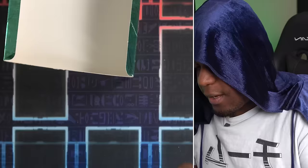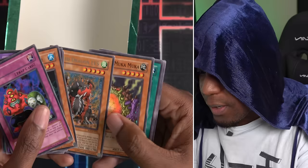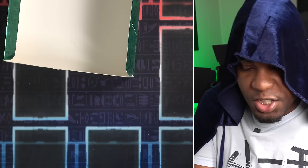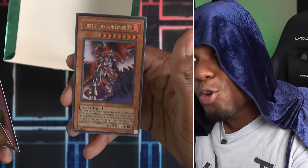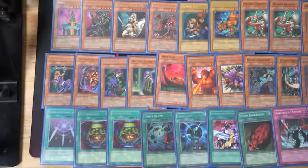Dark Mimic Level 1, Mind Crush, Mind Wipe, Red Eyes B-Chick, Ojama King — not using that. Taunt, Unshaven Angler, Sandwich, Two Man Cell Battle, Arm Dragon Level 5. Enraged Mooka Mooka, Dark Factory of Mass Production, Horus' Servant, and Graveyard in the Fourth Dimension. My pulls are Horus Level 6, Ectoplasma, Ultimate Rare Greed, and Ultra Rare Horus Level 8. All I can say is — good luck, Paul. You're gonna need it.